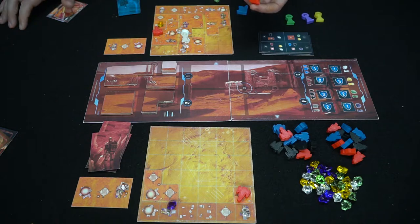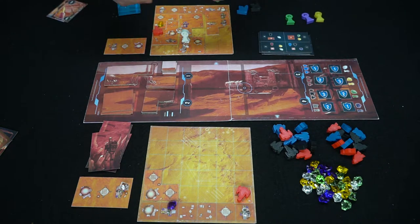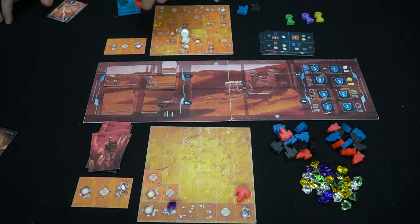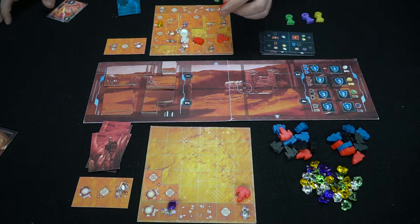Factories work basically the same way with one difference. If I had this meeple here and one of these ships right there, I'd place this factory right in the middle — it basically has to have one meeple and one ship on each side with a space in between, of the same color, and you'll get a factory of that color. These are basically bonus things you can get for building your board nicely.